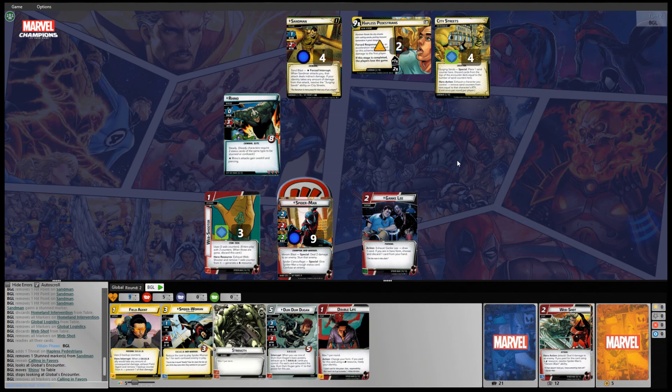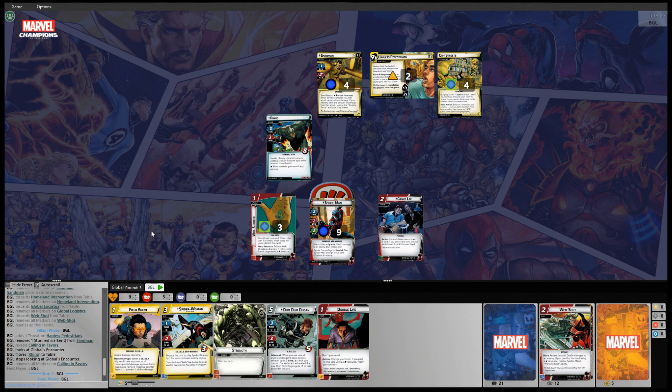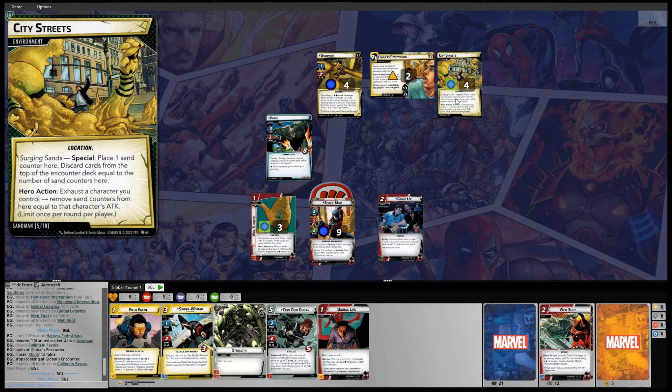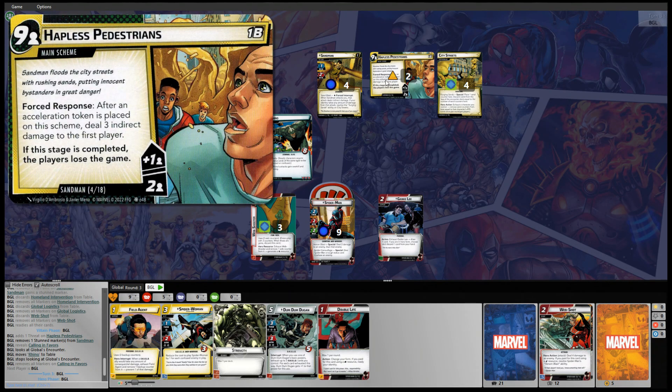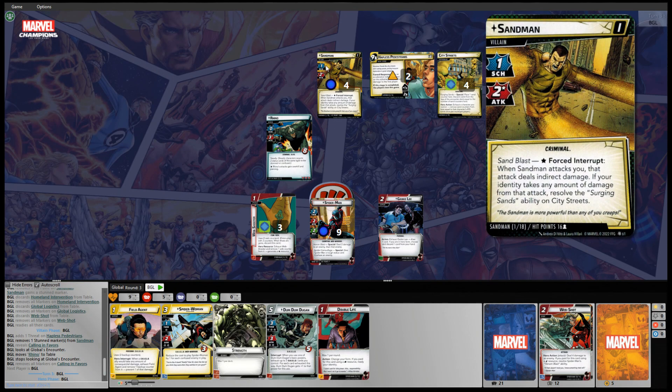F12 is acting a little crazy today, so I'll use the manual turn advance. It's Spider-Man's turn. We can either remove some tokens from City Streets or remove some threat off of Hapless Pedestrians. Rhino schemes for zero and Sandman only schemes for one, so threat management may be an option.